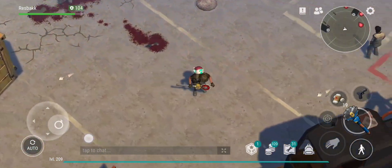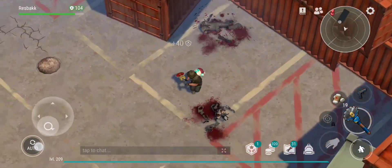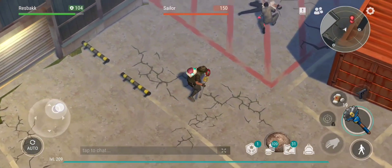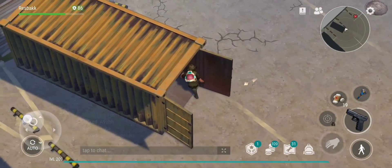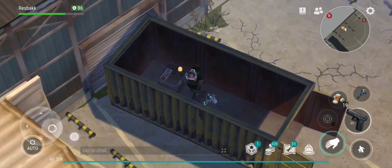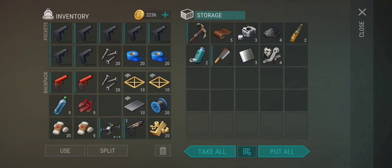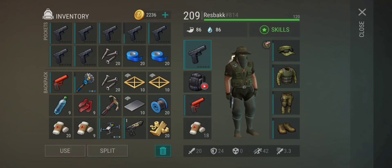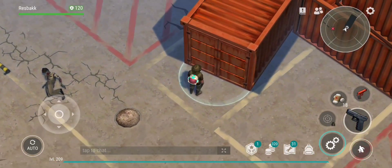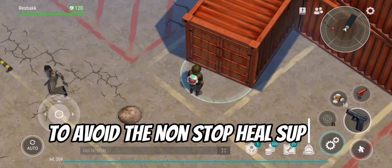Let's go. Now to kill the butcher we need to lure him away from his summoned turkey to avoid the non-stop heal support.